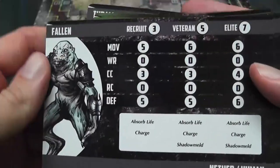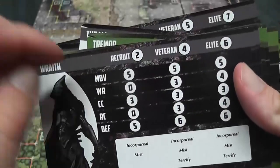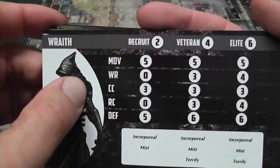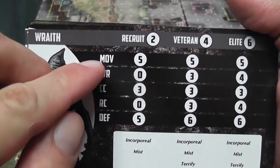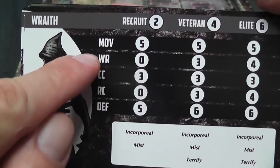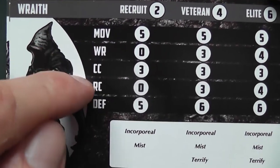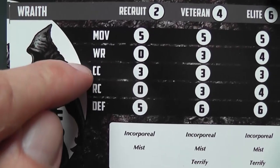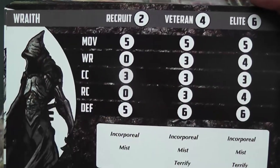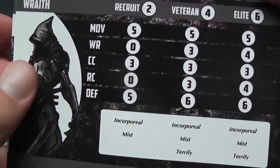Using these templates, you will know how much each unit costs in terms of points and then build your armies. For example, a veteran fallen is 5 points, an elite wraith is 6 points, and so on. The template also tells you the stats of those creatures: movement points, weapon range for ranged attacks, close combat values, and ranged combat values - these are the number of dice you roll when attacking - and then defense value.